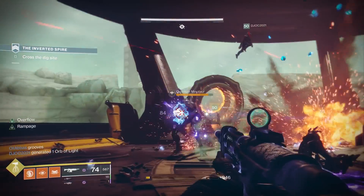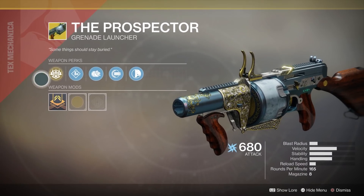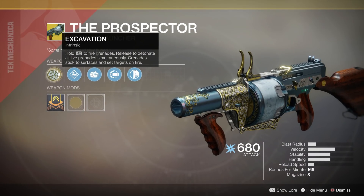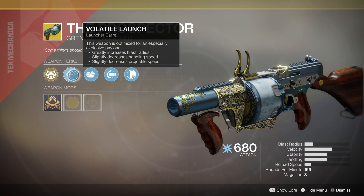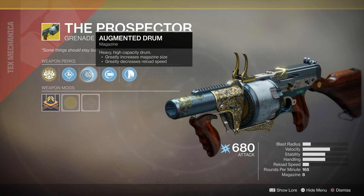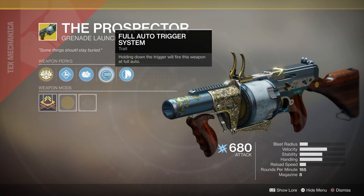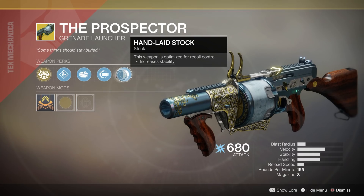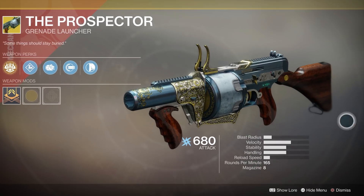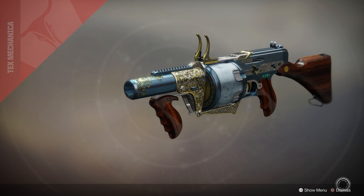Moving on to heavy weapons — first off we have the Prospector. This thing is already one of the best damage-outputting exotic heavy weapons in the entire game; it already rivals stuff like the Whisper and the Sleeper. But it's not getting nerfed — it got a recent buff with grenade launchers and it's not being touched as far as we know. So if this thing was already hanging with the big boys and the other big boys are getting nerfed and this isn't, I expect to see a lot of Prospectors being used when Season of Opulence launches.